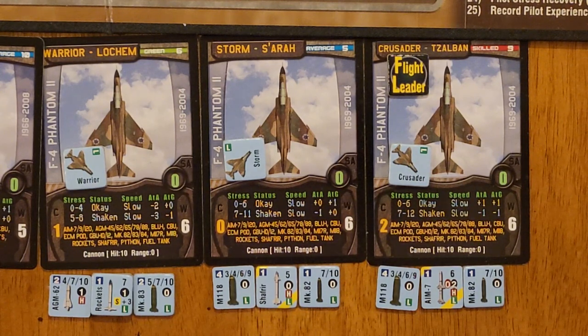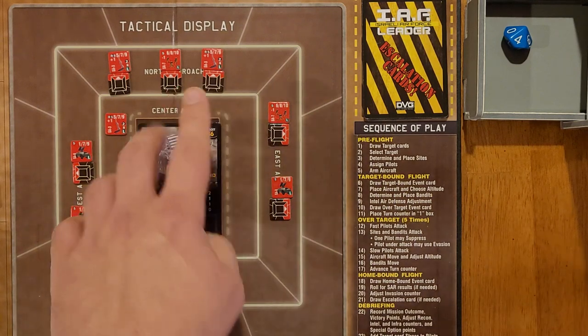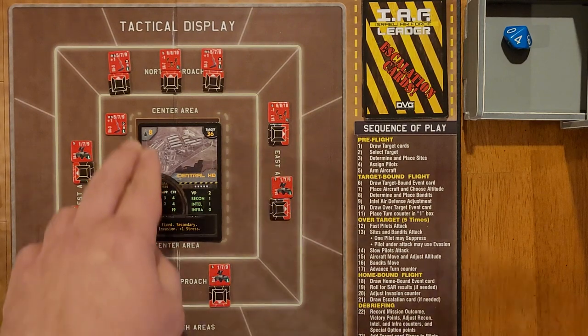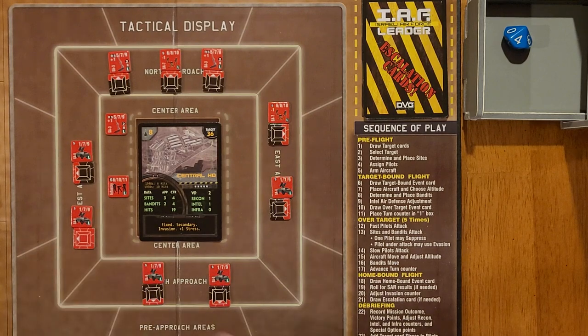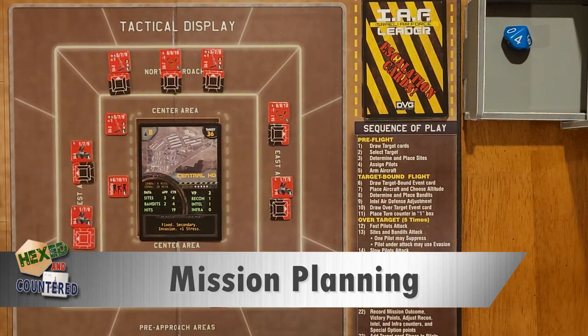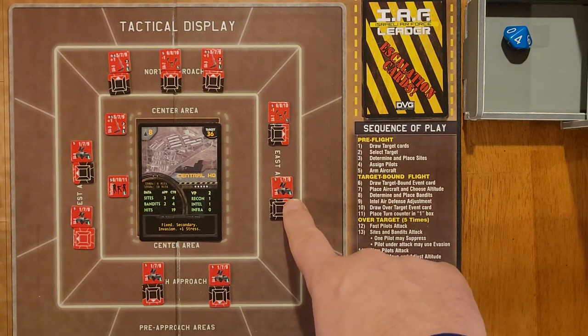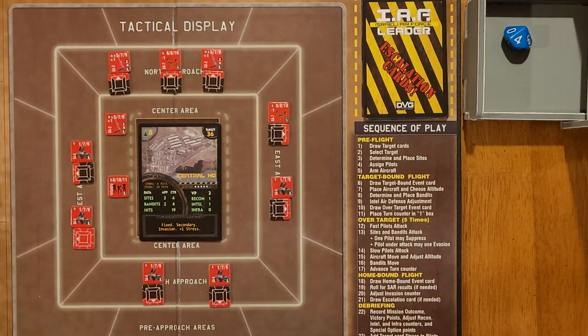I'll be honest with you, I kind of expect this mission to fail, but we're going to take a crack at it anyway, because it is an invasion target and therefore important to try to knock it out. One other thing I did before my loadout was I did the angle of attack for all of the sights. They're all pretty much just straight ahead except for one guy who's got 360 coverage. You don't draw AOA for the center area - it's just the outer areas that get those. They're all basically pointing straight out. So for south they point down, north points up, east, west. They all have L's in the corner, which means they can only fire at low. So I may come in high to see if I can knock some of these out.